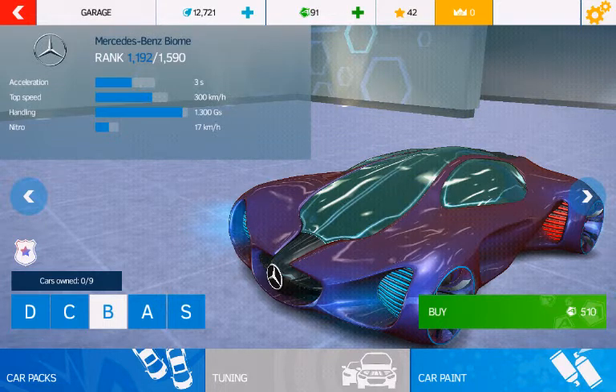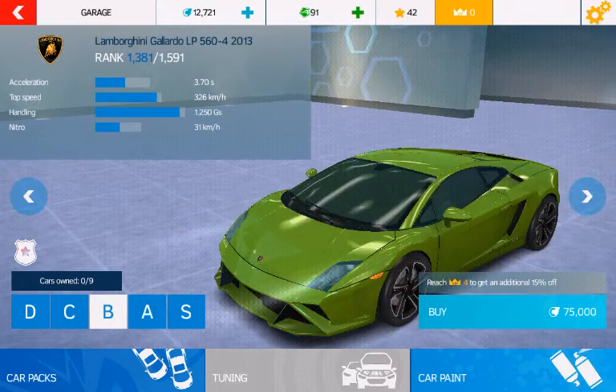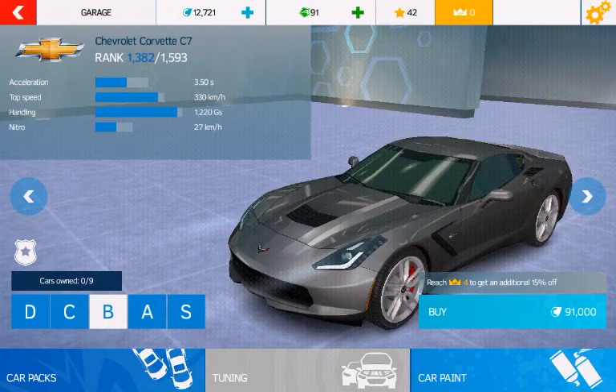This doesn't look like a Mercedes — Mercedes look a lot more like... although they are similar to Mercedes, but this is a Lamborghini Gallardo, fast car. Probably the cheapest Lamborghini in the game.